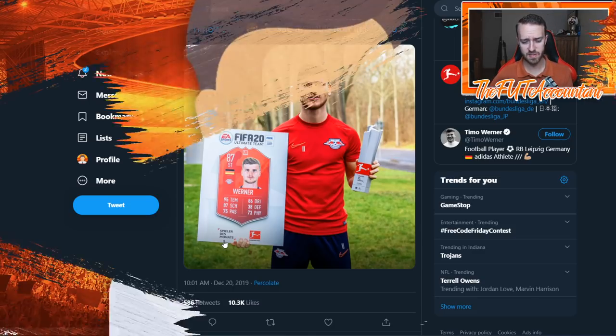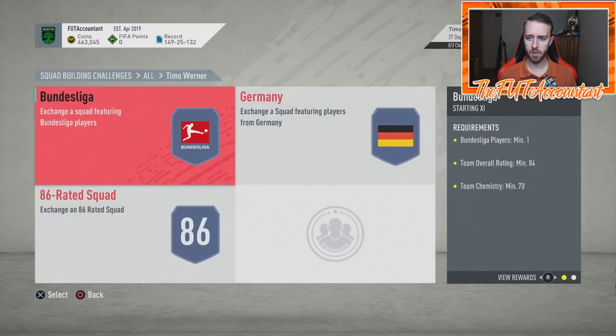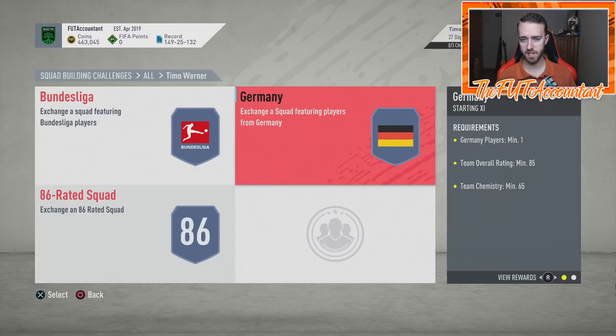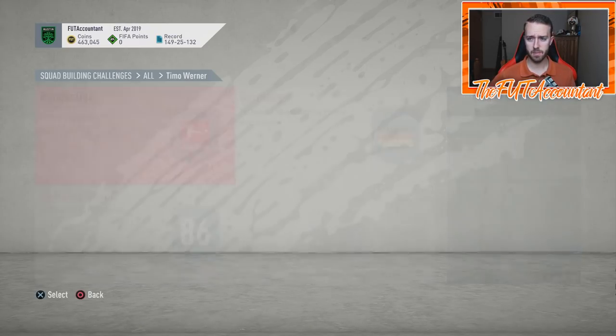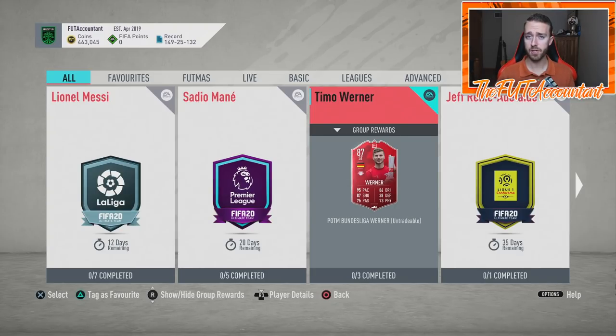Some market movements you saw today because of that SBC: it requires an 84, 85, and 86-rated squad with no informs. A lot of people bought the Lars Bender inform for this SBC and it didn't end up being needed, so that card is down a lot. Timo Werner's 85-rated inform was also down a lot today but has since rebounded. It's something you see a lot with a meta usable card that gets an SBC — like Theo Hernandez went down to 33K when announced in TOTW then rebounded to 40K. There's always a rebound after the panic selling, so some people picked up his first inform today and possibly made money.